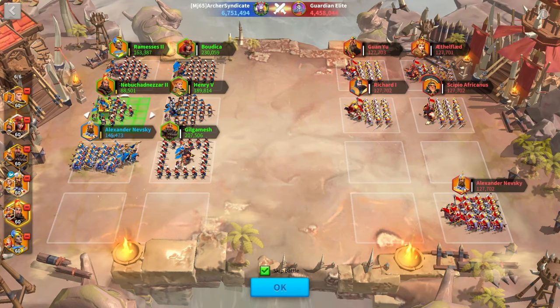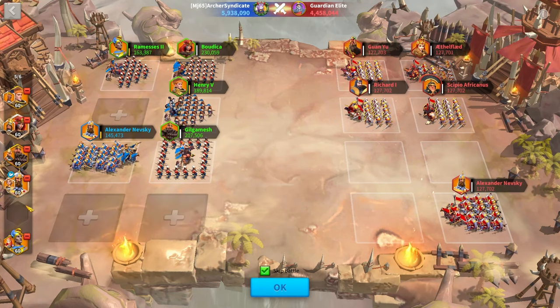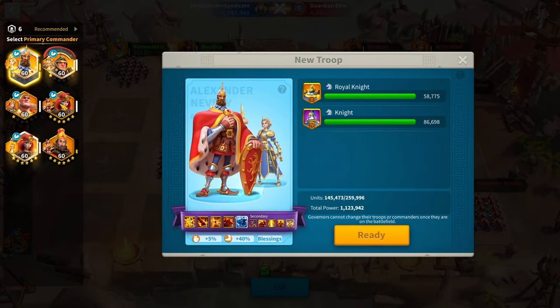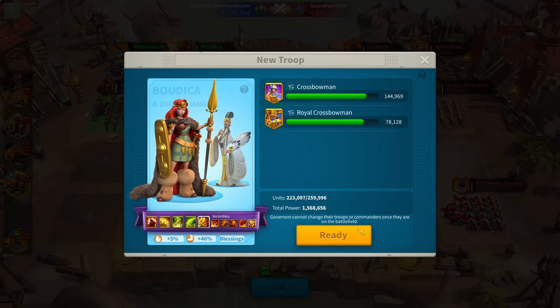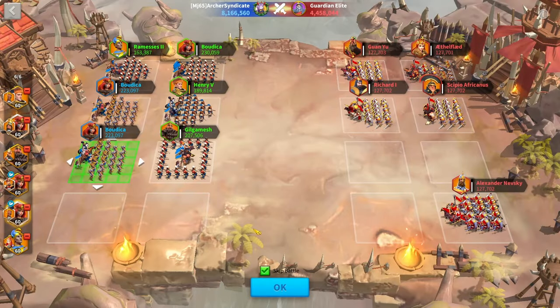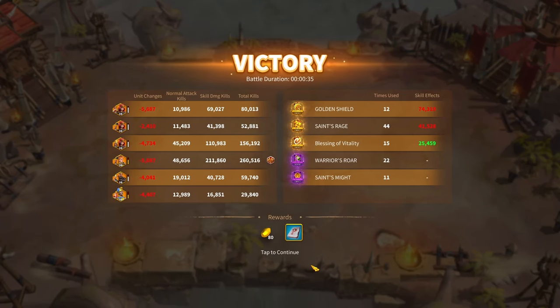Trying to find a healer hut to increase the HP of my troops. With a really low troop, for example my Nebri YSG and Nevsky getting pretty low, I can pull them out and just replace them with mercenaries, especially on these lower floors where the mercenaries are pretty high in HP and fairly decent against the enemies. You can just slap them in and they're going to do pretty good.